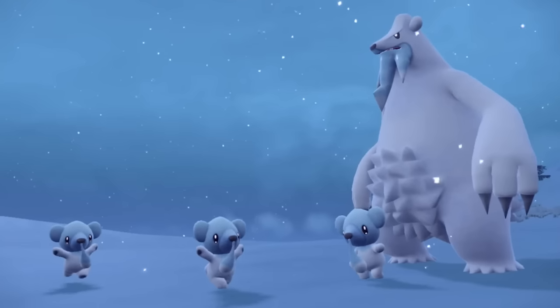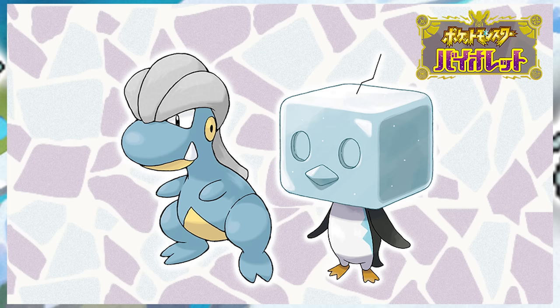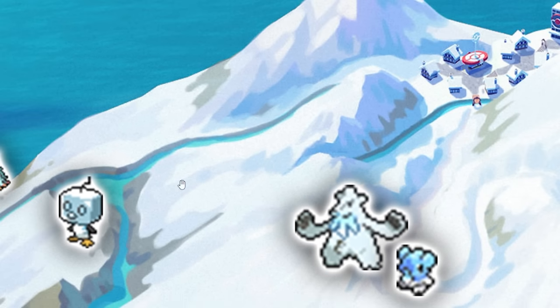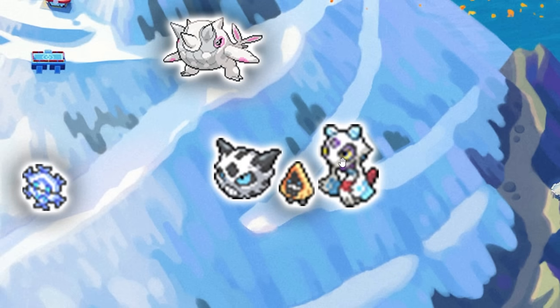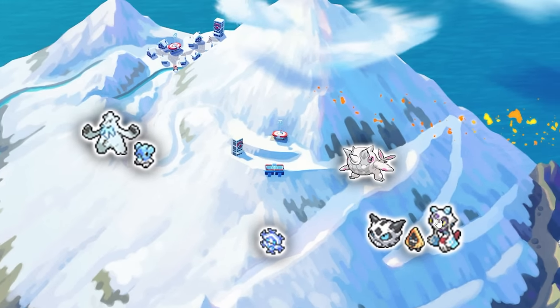We weren't shown exactly where Cetoddle is in this game, but it is a version exclusive. My only assumption is it's a penguin with an ice head — where on earth do you think that would be? Most likely by a body of water in the ice area. We were also shown Snorunt, which can become either Glalie or Froslass. It's cool that Froslass shares that Ice-Ghost typing, giving you the idea that this mountain is really formed of Ice-type and Ghost-type Pokemon.